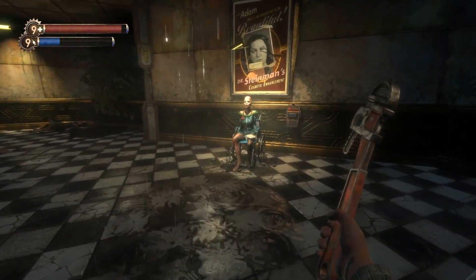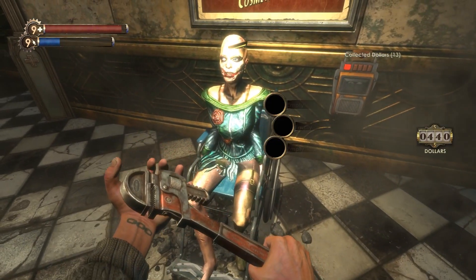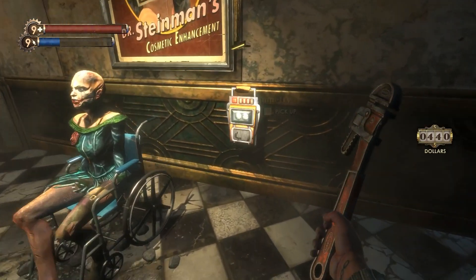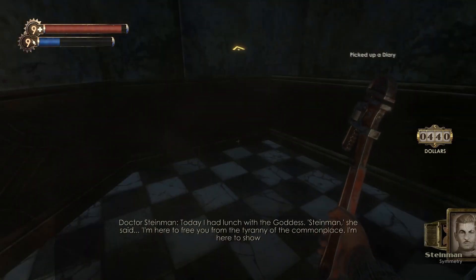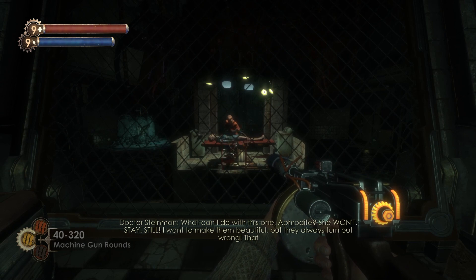As you progress through the level, the audio logs start to change in tone and you start to notice the decline in Steinman's mental state. He claims to start seeing the goddess of beauty, Aphrodite, and she's telling him to do something about symmetry. Right next to where you find this log, you see this abomination of a patient that seems to have a bunch of different faces stitched onto her. When you finally reach Steinman, he's in his workstation trying to... operate.